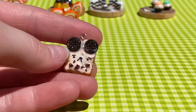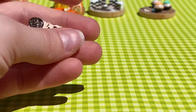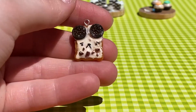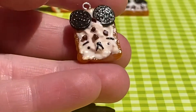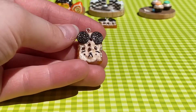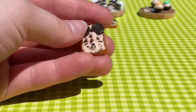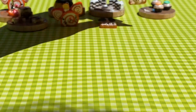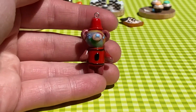Next up we have some more food — these little Oreo toast bear charms, super cute. There are little sprinkles of chocolate on the bottom, and I made two of them. They both look a little different: one has the sprinkles on the bottom part of his face, and the other has them on the upper part. Both are very cute — the little bear ears are like the Oreos. Cute, I like it.